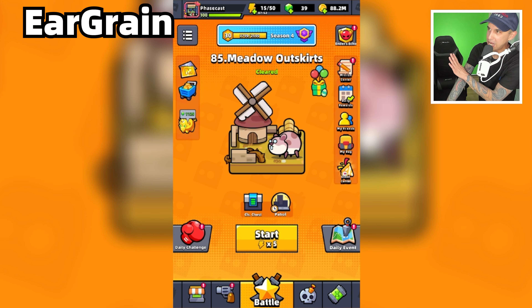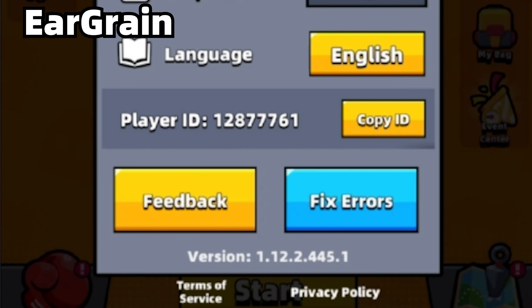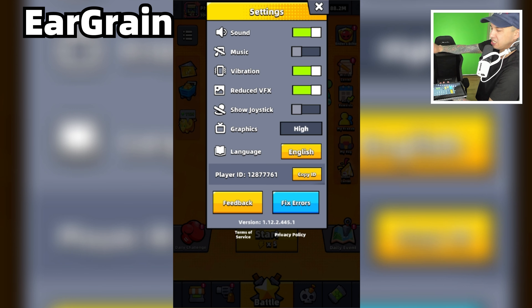First of all, go to Settings — that Settings right there. As you can see, there is my player ID: it is 12877761. Yours will be different.